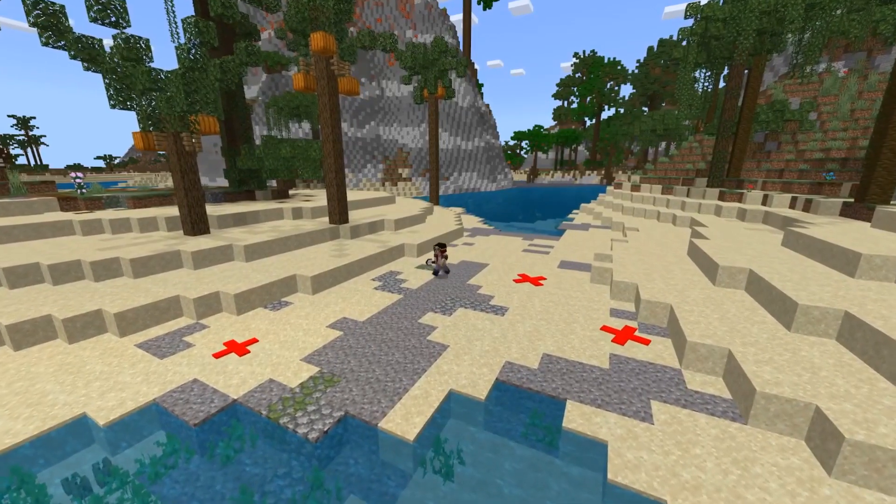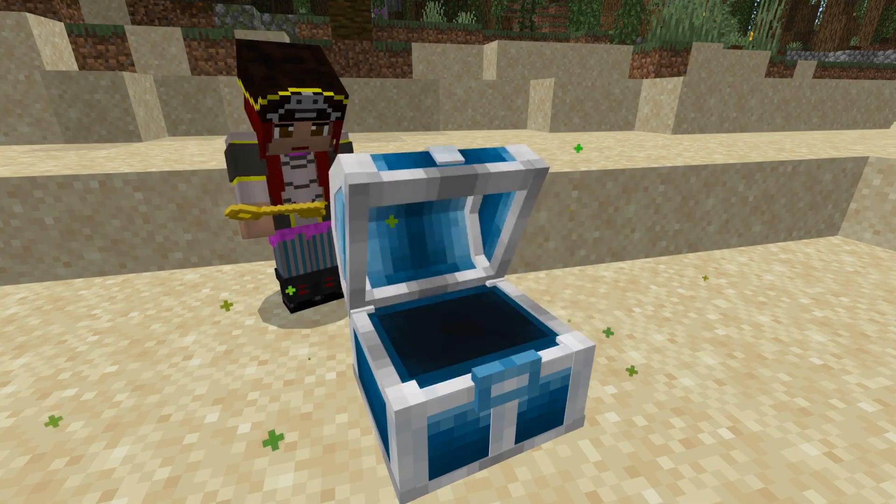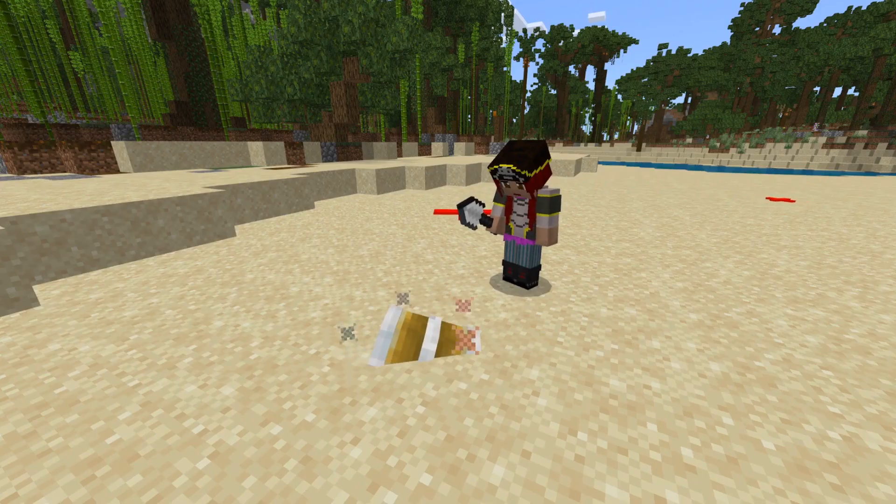Find the X marks the spot throughout the world. Remember, there are three types: common, rare, and legendary chests.